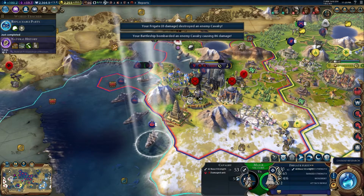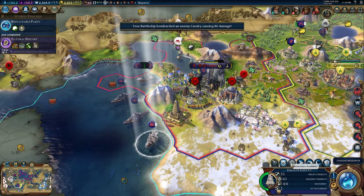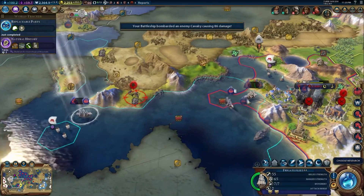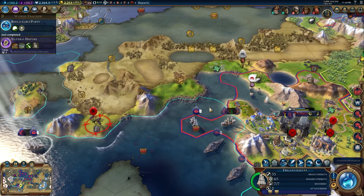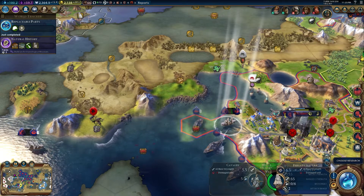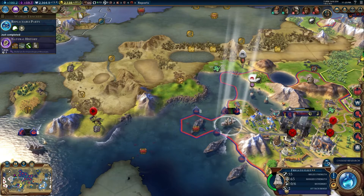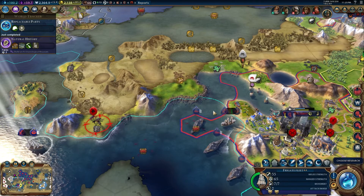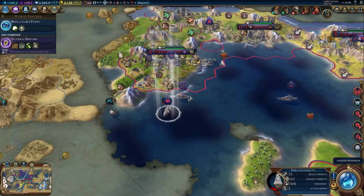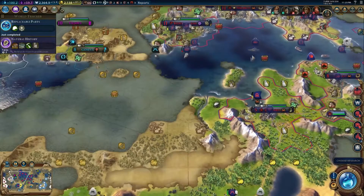They just have a longer attack range than the frigates do. Why am I trying to send my frigates back to my other territory to upgrade them? This is my territory now — I own this. I'm such an idiot. That's really dumb.